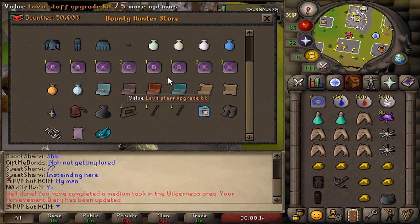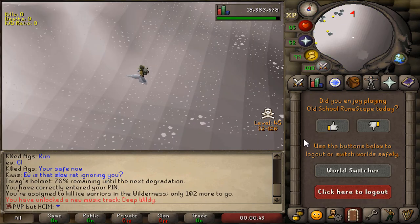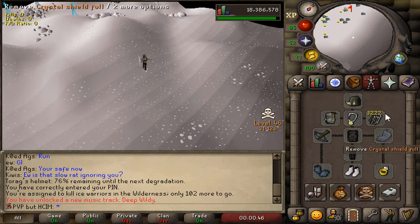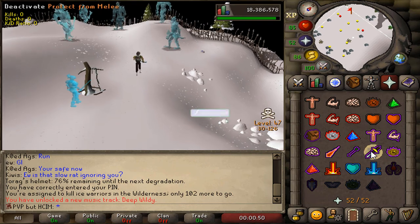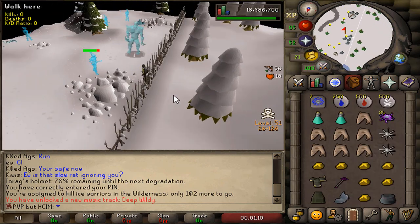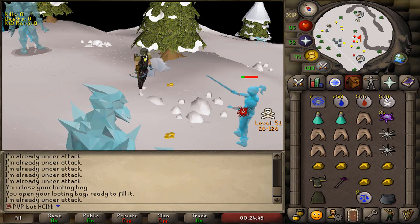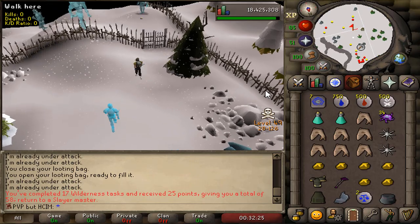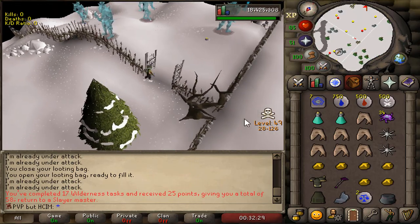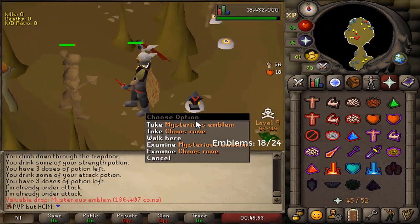As I'm running to my slayer master, I just want to remind you guys that 1% of you who are watching right now haven't subscribed yet — so if you're one of them, make sure to subscribe right now. Task completed. I don't think this task was even worth it because I lost an emblem doing this. But we got 25 points. Earth Warriors — I'm doing it. Another emblem. We need to drop one food. It's 7 Strength and 93 Combat. Another task completed.